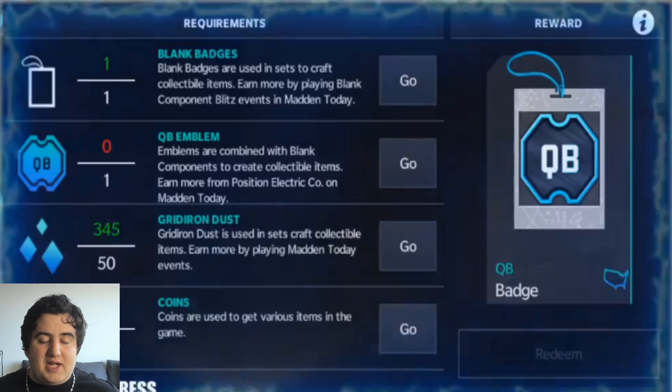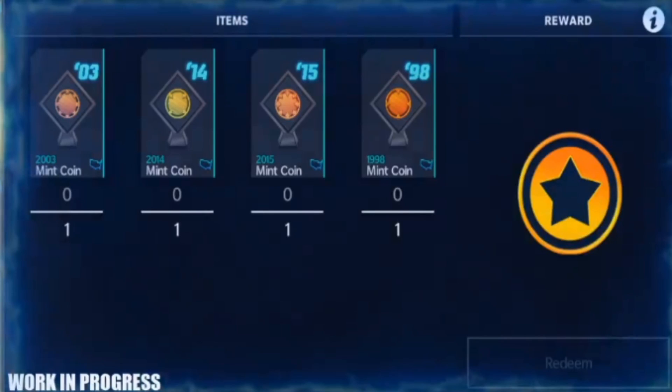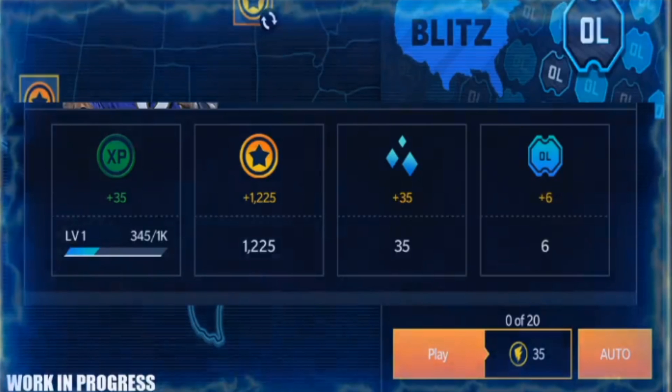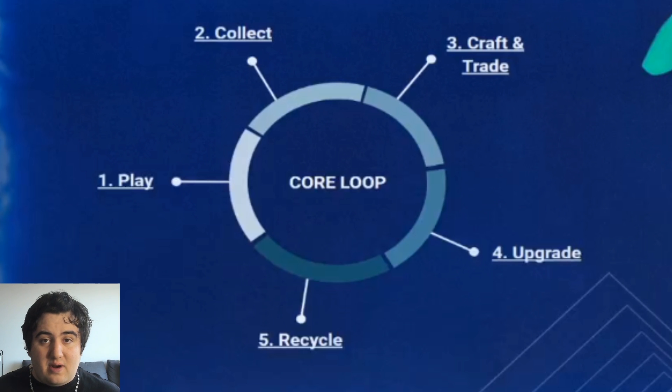That is the sneak peek of what we got so far. Next Monday I'll come back with a new reveal - I think we'll talk about Master Series next week. What are your thoughts? Comment down with your feedback. We got potential trading opportunities in the auction house, a reveal of the map, a reveal of what some sets look like, a coin-making opportunity with live events, the Madden Today homepage revealed, the core loop, and trading. Hopefully you guys enjoyed the video - leave a like and subscribe, comment, and I'll respond if I can. I'll catch you in the next video. Peace out.